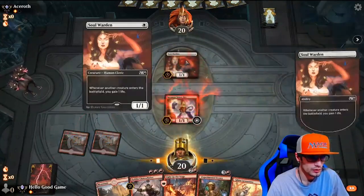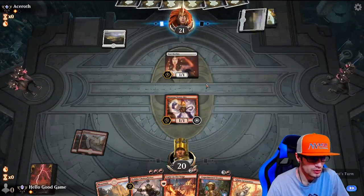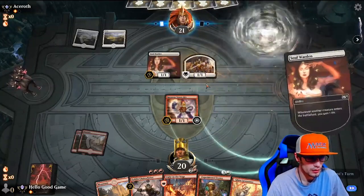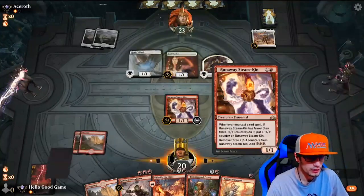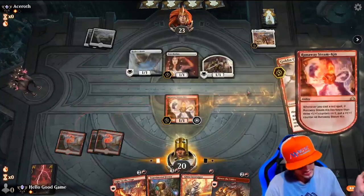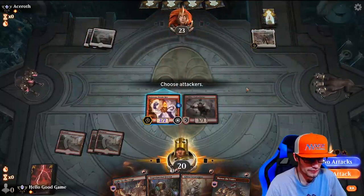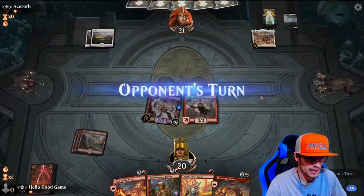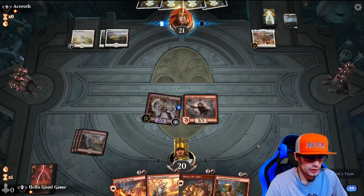Basically brutal — because whenever another creature enters the battlefield, you gain one life, which includes my creatures. So we definitely should have run multiple bolts. We need to avoid a Johnny. Luckily for us, get the big boy sweeper here — clean up the field. He's gaining so much life from that it's not even fun. Get that attack in — we do have our Steamkin, we've got a Frenzy. This is alright for us, you guys.